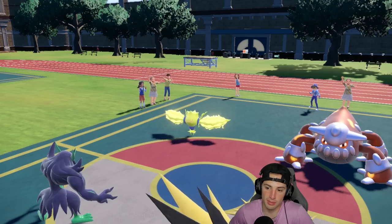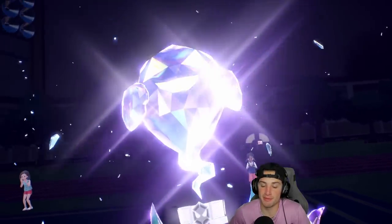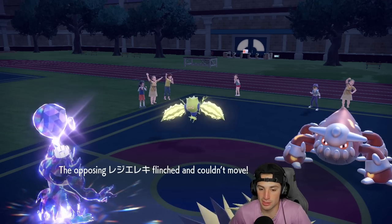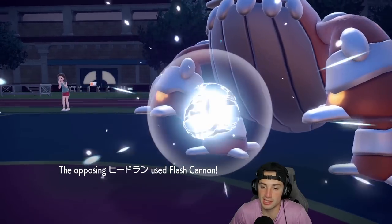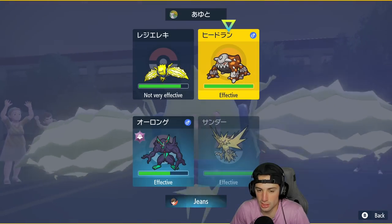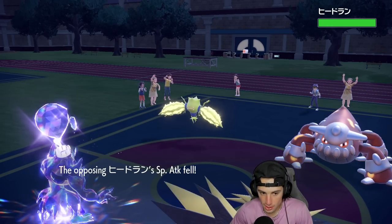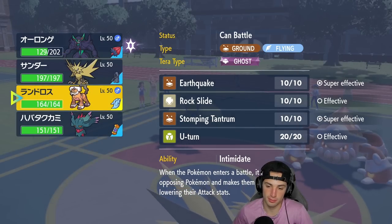I really don't want to lose Grimmsnarl this early since we can use it for later support. I like this set — being able to Fake Out then Parting Shot repeatedly to drop Attack stats is big. Faking out Regileki — hopefully it doesn't have a flinch immunity — and setting up Tailwind. They go for Flash Cannon, and this is exactly why we Terastallized. If I hadn't, we probably would have died. Now I can Thunderbolt — I'm gonna double down into Heatran. Then Parting Shot to swap into Landorus, because I could see an Electric Web or electric move coming. Plus I can Earthquake which is super effective, and Zapdos won't get hit.